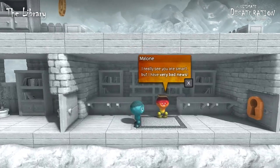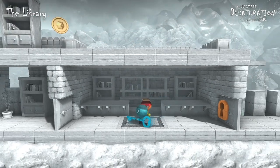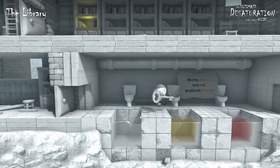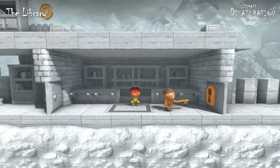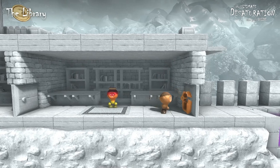Go back to Malone and talk to him — he will give you the cyan key and will complain that it no longer works. But that's a very easy task for you. Just go to the toilets, jump into the clear water, then into the yellow water, then into the red water. And you've got yourself a deep orange key that will open the door. And that's all about the Library.